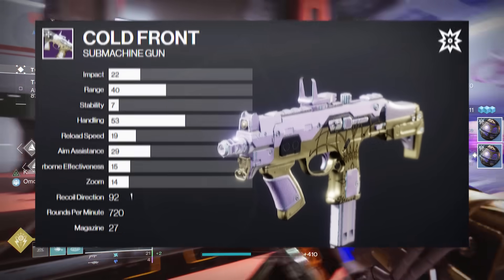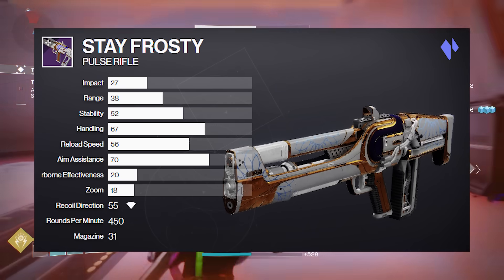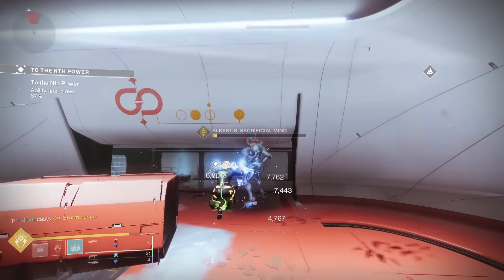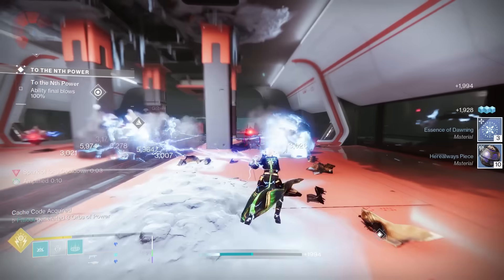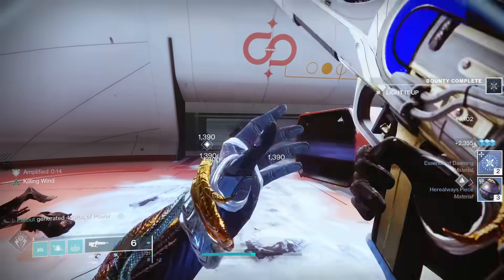For weapon drops, you can get the Cold Front SMG, the Avalanche Machine Gun, the Glacial Clasm Fusion Rifle, the Zephyr Sword, the Stay Frosty Pulse Rifle, and the new Albedo Wing Arc Glaive. If you're a veteran player, a lot of these returning weapons have new perks and roll combos that you can check out using something like D2 Foundry. If you want a God Roll Guide video on the Dawning weapons, let me know down in the comments — won't cover that today, video would end up being too long.